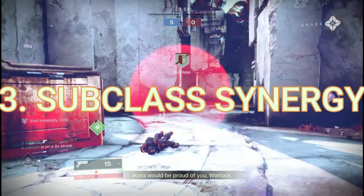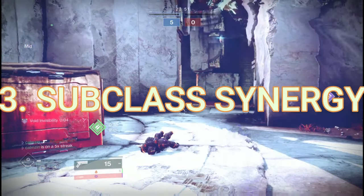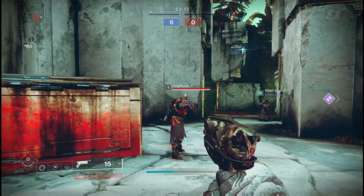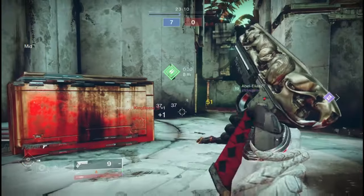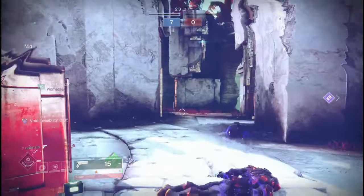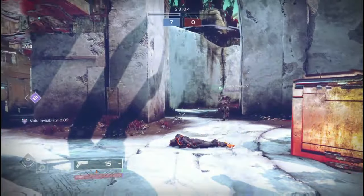Next up at number three, we have subclass synergy. The Rat King exotic perk that allows you to go invisible will in fact stack with the echo of persistence. Typically you're going to get that seven second invisibility timer, but when using echo of persistence, you're essentially going to get nine seconds. This is very good for the Rat King and there's really no reason you shouldn't be using it.